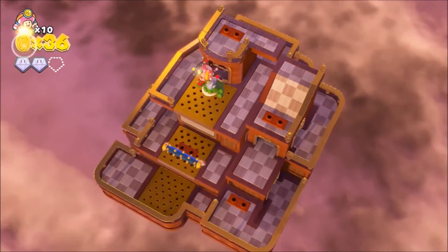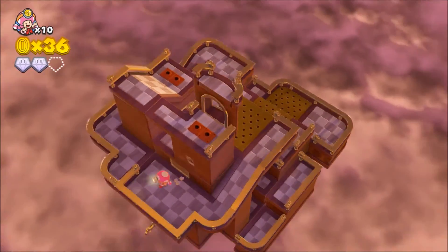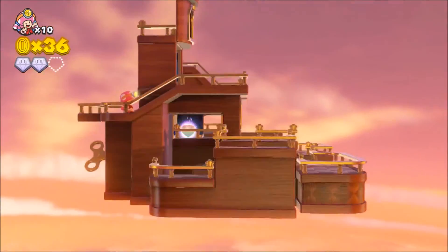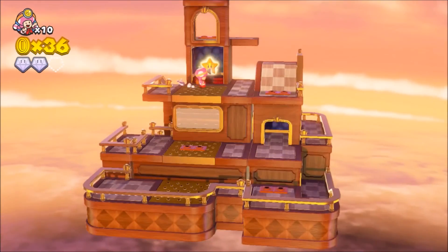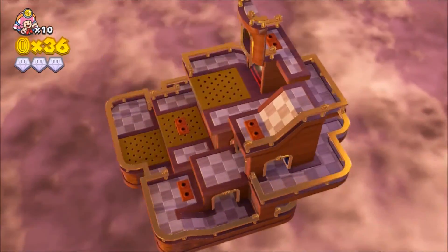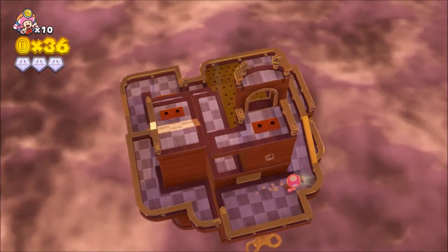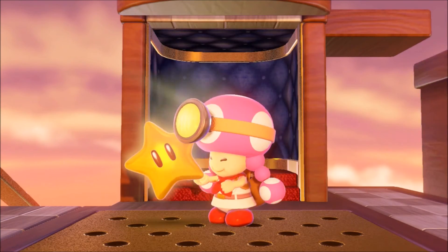It could be somewhere over the rainbow. Oh, it's in there but how do I get it? I must know. Oh, I see! I have to go in here, and then you can see little Toadette. I honestly don't know why they put that little box in there - maybe so you want to go get it. I know you guys are shouting at the screen 'get the star!' I'll get the star. Awesome, course cleared!